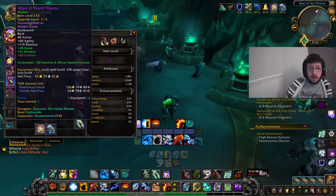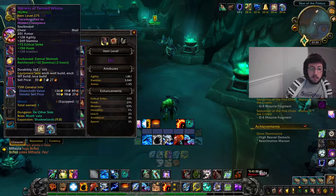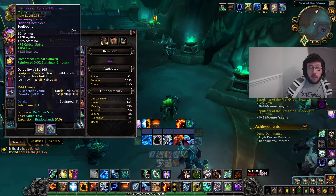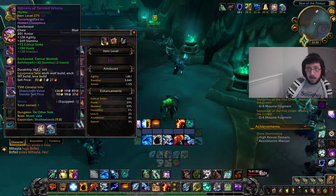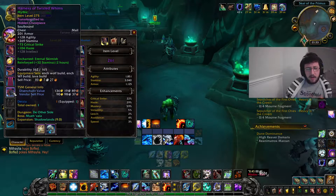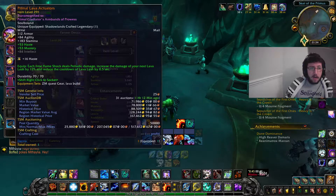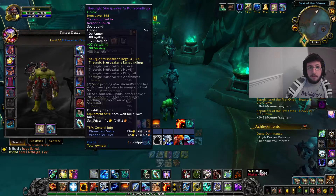I've got the cape enchanted with 20 stamina and a minor speed increase. With my chest I've got a 275 Harness of Twisted Whims and that comes with haste and crit - that is pretty much BIS or near BIS because it gives me a lot of haste and a fair amount of crit. I've got reinforced stamina on it with a Heavy Desolate Army Kit, and I've got Enchanted Eternal Skirmish on that. I've got Primal Arbor Actuators with haste and mastery on that, with a haste gem.